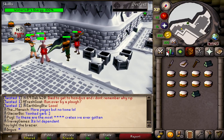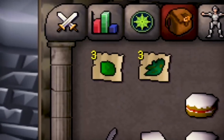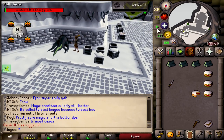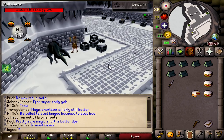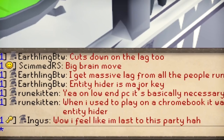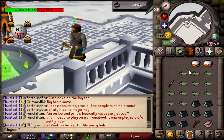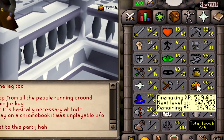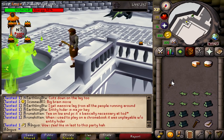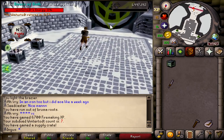We're back at Wintertodt just for the fletching XP. If you turn on the entity hider in Runelite you don't have to see anyone else, which makes this a lot easier. Apparently everyone already uses entity hider so I'm the last one to figure that out. We're chilling at 66 firemaking. We're going to keep going until we get the fletching level - and we also need the log. Seventh crate - there we are, 70 firemaking.